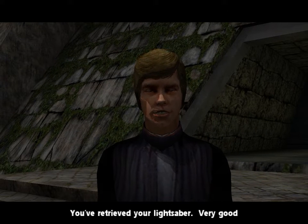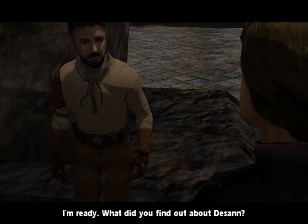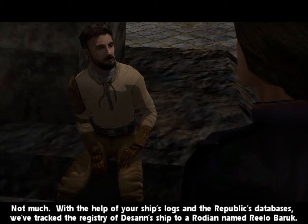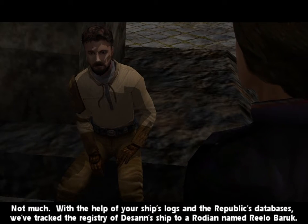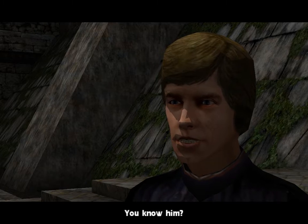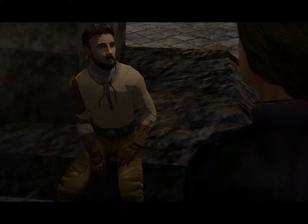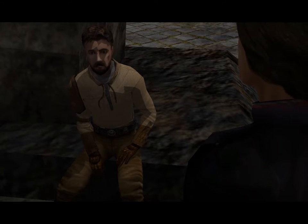You've retrieved your lightsaber — very good. What did you find out about the Sun? Not much. With the help of your ship's logs and the Republic's databases, we've tracked down the registry of the Sun's ship to a Rodian named Rilo Barouk. He claims to be an honest garbage hauler, but he's really one of the most powerful criminal kingpins in all of Nar Shaddaa. Even the Hutts won't touch him. Sounds like a solid lead.